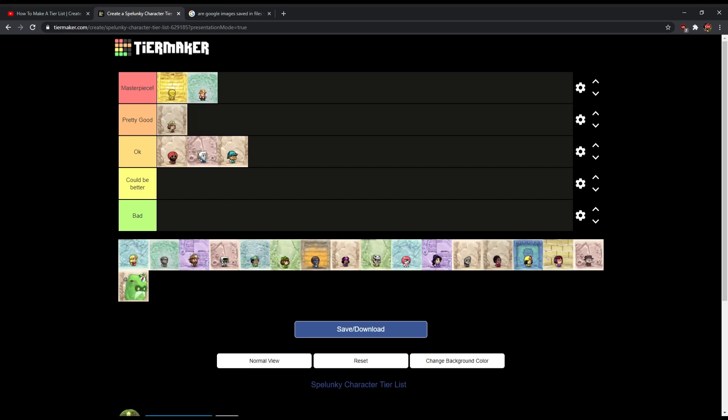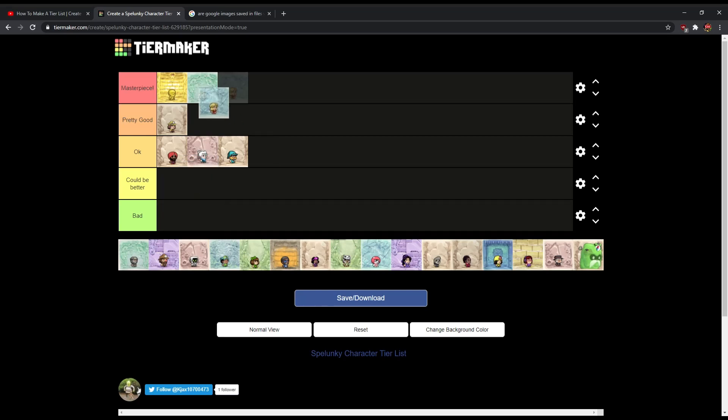Now this skin — she's related to Coco Von Diamonds, and actually in Spelunky 1, she was like the default female damsel skin, which is pretty cool. They made her an actual character — I did not expect that from Spelunky, that's really cool, Derek Yu. Her design is more stylized in Spelunky 2 than Spelunky 1, and personally I do like the skin, it's really good. So I'm gonna put it in pretty good.